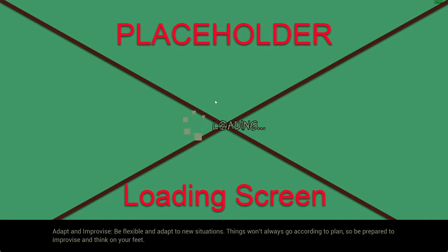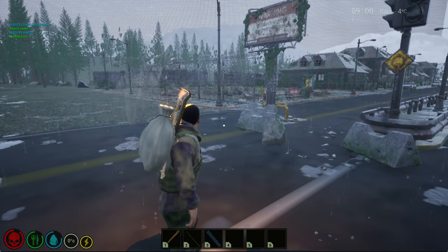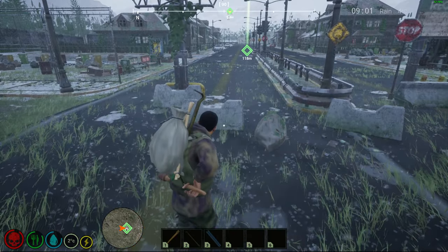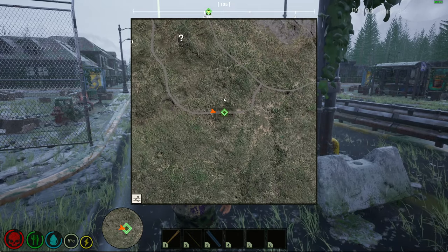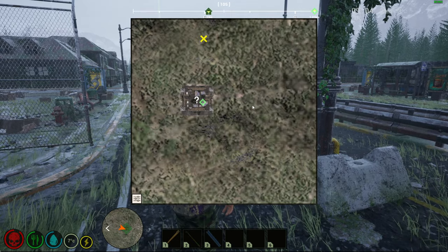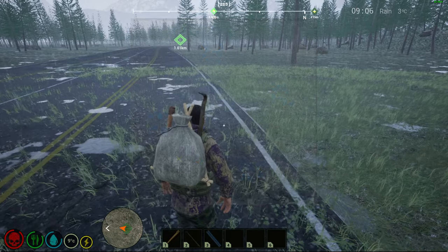Just for anybody new coming to the channel or watching the videos, this is a development build of the game in its current state. Textures and materials will take a little time to render in because it's not fully cooked and baked and ready to go. So Pine View estate is located here, and for reference the safe zone is located in that direction — about one kilometre away.